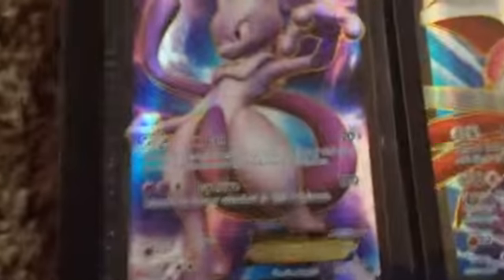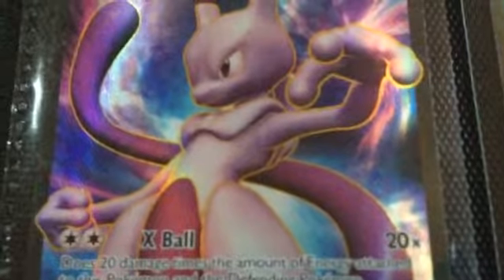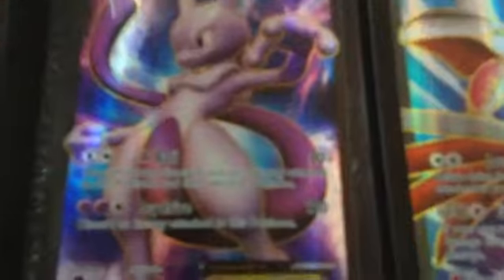And number 9 is this Mewtwo EX. It's a full art. He's pretty powerful, and if anyone's seen the first movie, Mewtwo is pretty crazy. That's pretty much all I have to say on it. And why does it have the colorless, colorless things? I don't understand that. Anyways, Mewtwo EX.